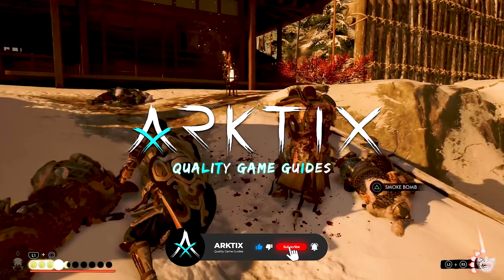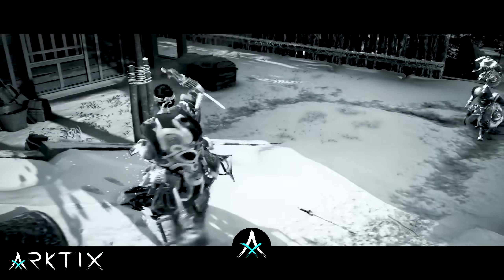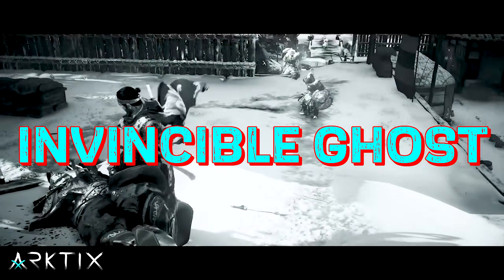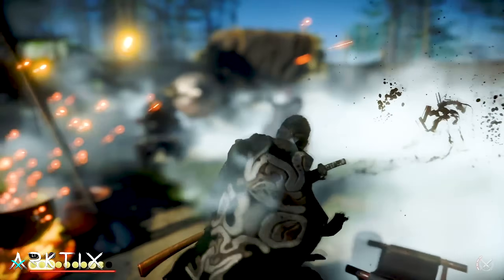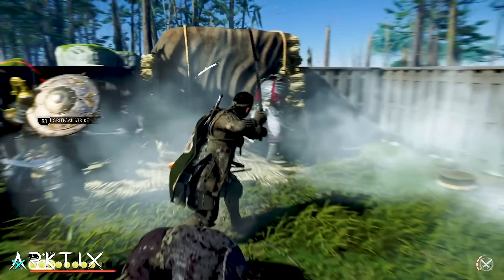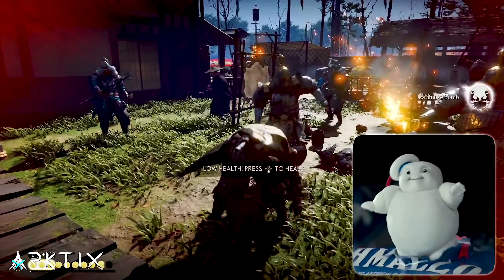You can create some really fun and powerful builds in Ghost of Tsushima, and one of my favorites is what I like to call the Invincible Ghost. My idea with this is to haunt the Mongols by using smoke bomb chain assassinations as often as possible, and also being able to bring ourselves back to life if we die, like a real ghost.